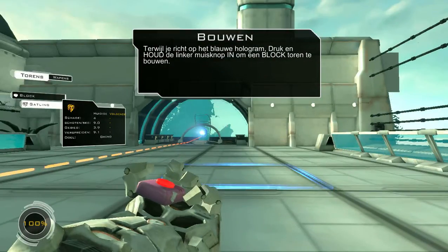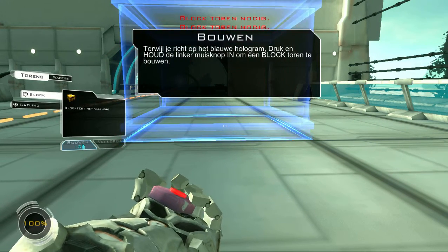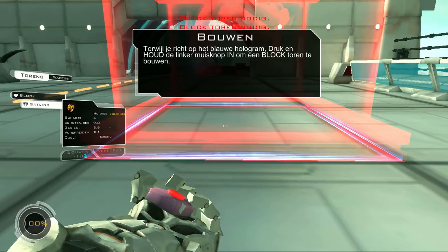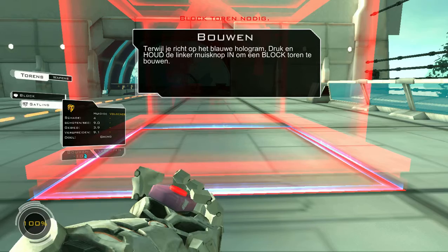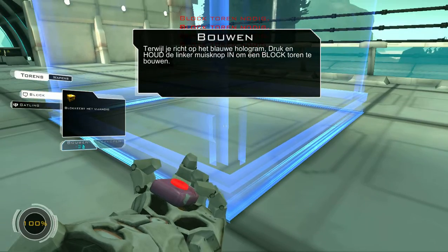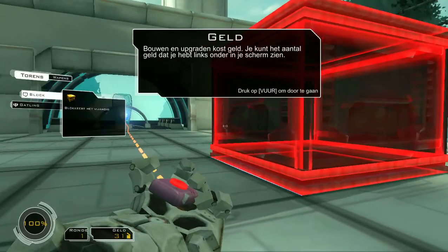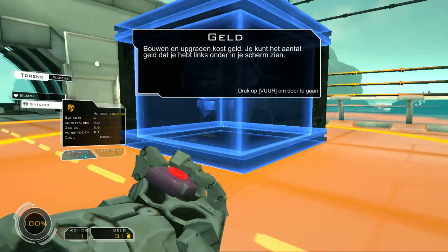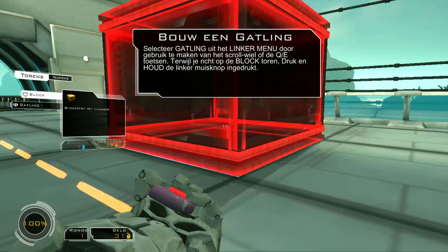Gatling. This is a kind of new thing. I have no idea what to do. Let's do this. Build. What have we built? Money. Now maybe... now we can install the Gatling gun. So let's try it. Yeah, I already did that.